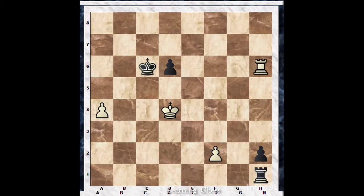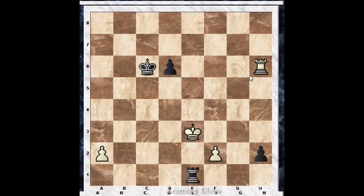Even if rook h6 is played, rook d1 check after king e3, h1 queens and wins. Instead of playing a4, what if white plays rook h6 trying to stop the pawn? That also doesn't help white, because after h2, white king can't escape a check from the black rook. If anything is played, rook e1 check — then black is up a full rook.